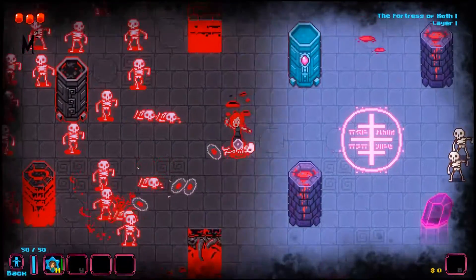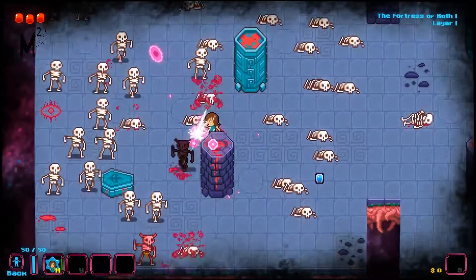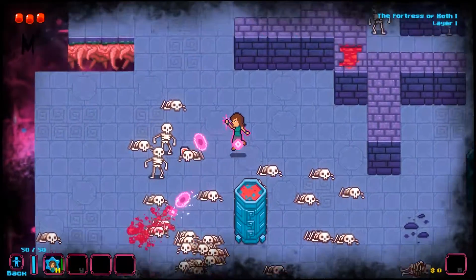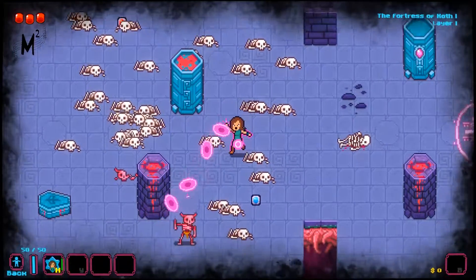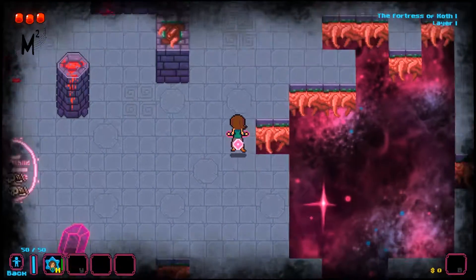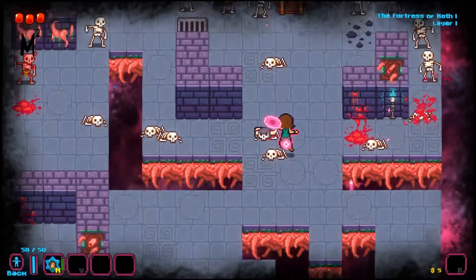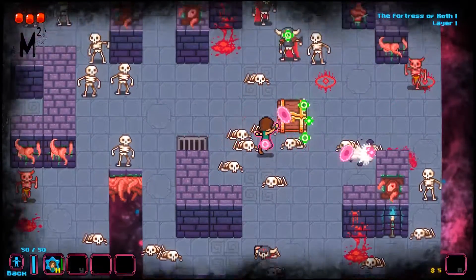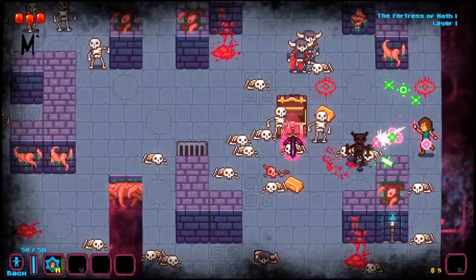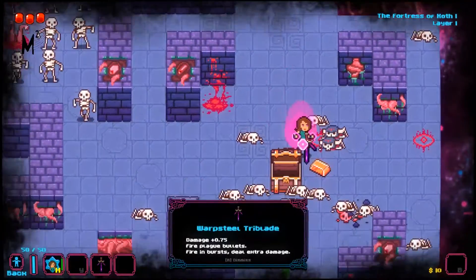Hey guys, welcome to another show-off series in which I showcase a game that I've been enjoying playing in my spare time. This time around will be Death State, and there's a whole lot of things I really have been enjoying about this game. I will apologise in advance if I mention other similar rogue-lite games, as those familiar with the genre will be tempted to make comparisons, but I would at least try to emphasise on just some of those effects without confusing you if you're not familiar with rogue-lite games such as The Binding of Isaac, Rogue Legacy, and some other things.